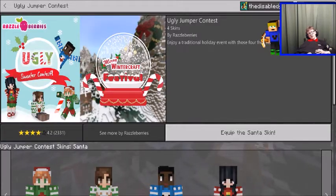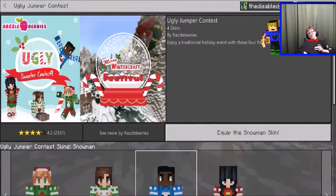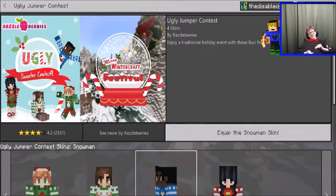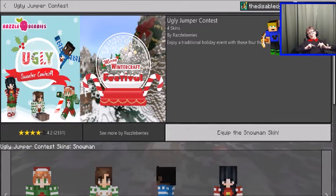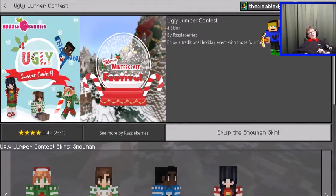Anyway, today's 12 Days Minecraft gift is these skins. We have the Santa skin, the reindeer skin, the snowman skin, and the Christmas tree skin. That's what we have on the 23rd of December 2017. I'll see you guys tomorrow - but just in a second for you - for the next gift in the 12 Days of Minecraft.